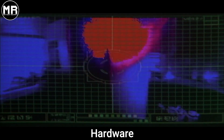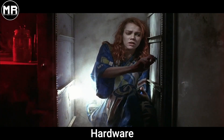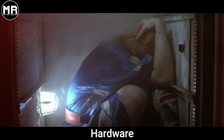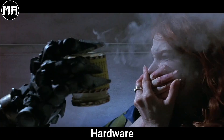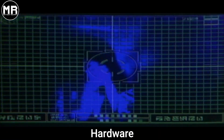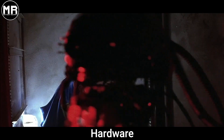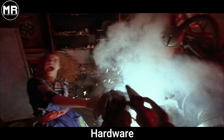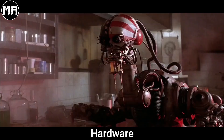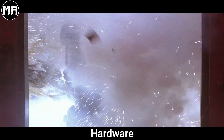Jill then remembers that the android probably has infrared vision, so she hides in a fridge, and luckily she is right. The android doesn't manage to see her in the fridge, but still keeps looking, like he can sense her somehow. Suddenly, Shades contacts her, and that steals the android's attention, buying enough time for Jill to attack it. She wounds him, turns on her gas stove, and throws a match, causing a huge fire.